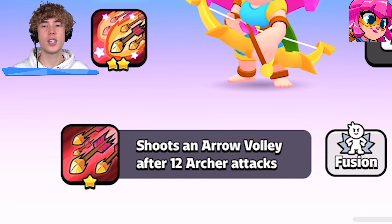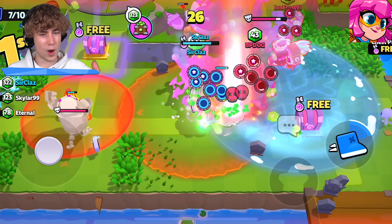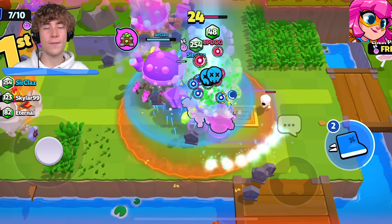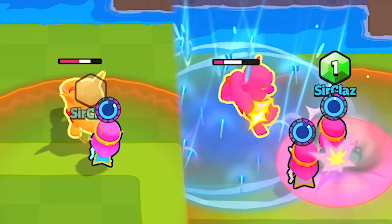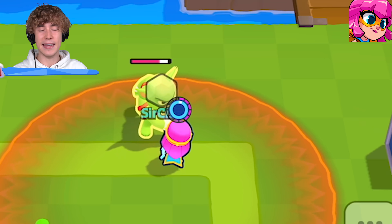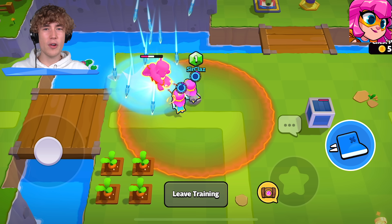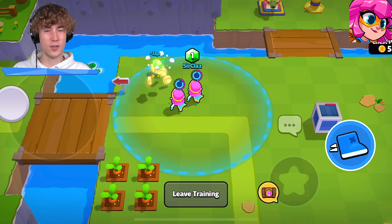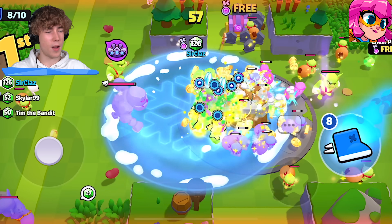The way Archer works is when she does 12 attacks she gets an Arrow Rain ability — that splash damage thing that can wipe out squads. Did you know that if you have more than one Archer in your squad it counts toward the ability for both troops? So with one Archer it takes 12 hits, but with two Archers it only takes six attacks to trigger the ability for both. A lot of people think this is a bug — it's not, it's part of the game.